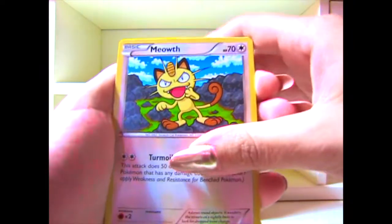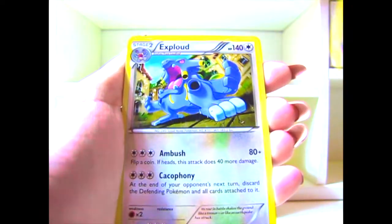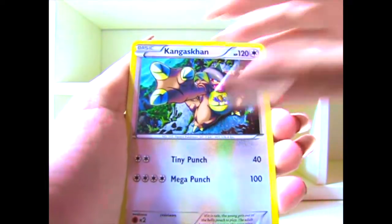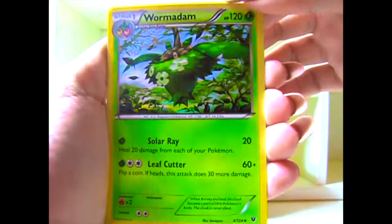Here is the Pokemon code, and starting up the pack, we have a Meowth, a Koffing — he's always happy — a Burmy, a Vullaby, a Larvitar, oh nice, a Trainer — I don't really care about those — Exploud, I think that's his name, Kangaskhan, a Trainer — I don't care about the Trainer cards — and a Wormadam. Oh, it's strong, holy cow.